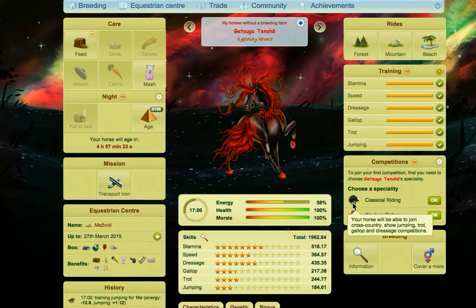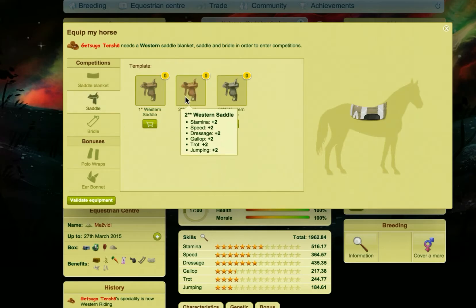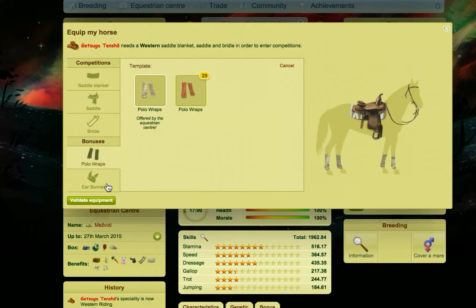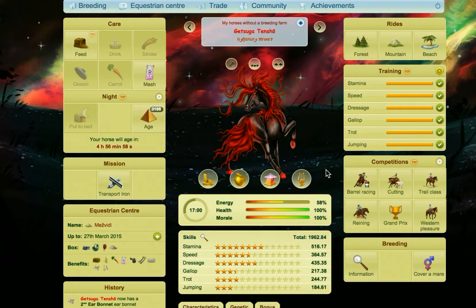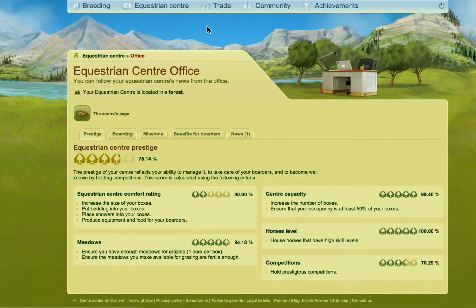The only thing we'll have to do now is the competitions. To gold all six skills in the quickest way possible, we're going to go Western, and I'll explain why in a moment once we have equipped the horse. If you do Western competitions, there are only two types of competitions you need to do in order to gold a horse, whereas if you do classical, you're going to have to do at least three different types.